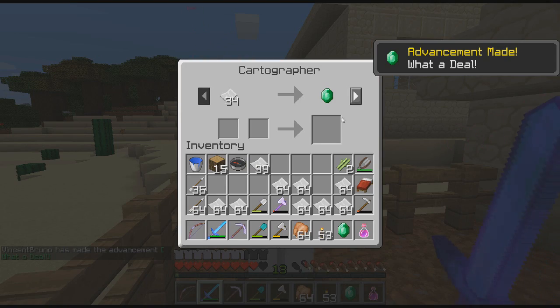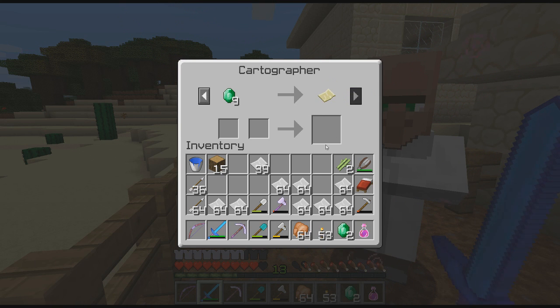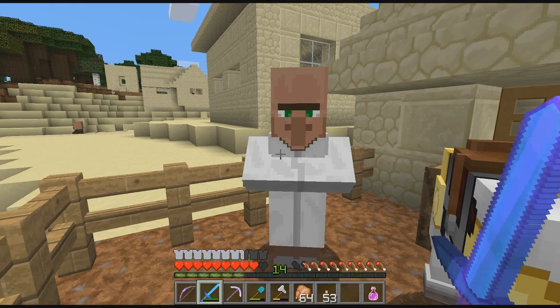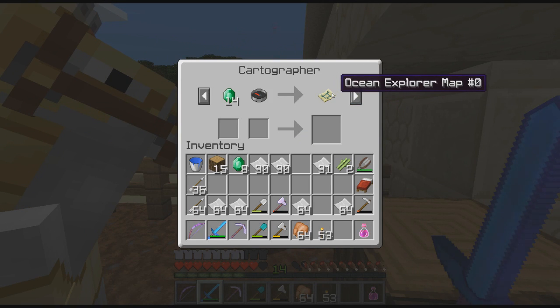Now we'll wait for it to switch — we'll call it the update. Now we give him a compass. I think we need to give him a compass for the map — here's an empty map. Let's keep trading with this guy. This dude's gonna be rich. Then we gotta refresh it — oh you gotta be kidding me. Wait, did it update? Yeah! We need 20 for the woodland mansion — woodland explorer's map, we need 20 emeralds for that.